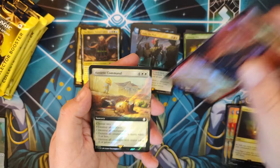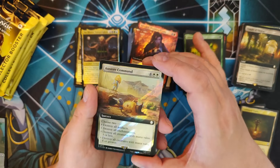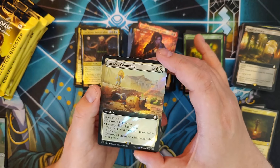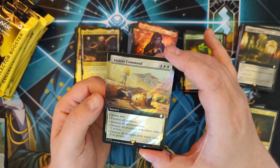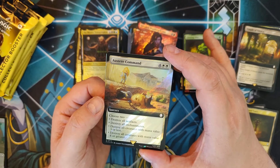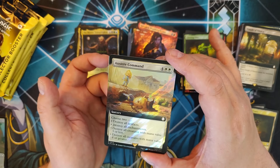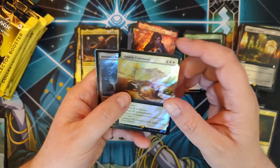These cards feel interesting. Extended Art Surge Foil Austere Command — choose to destroy all artifacts, destroy all enchantments, destroy all creatures with mana value 3 or less, or all creatures mana value 4 or greater. Come on — you're good stuff right there.